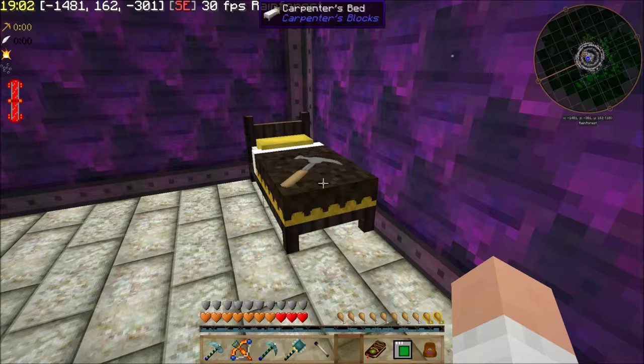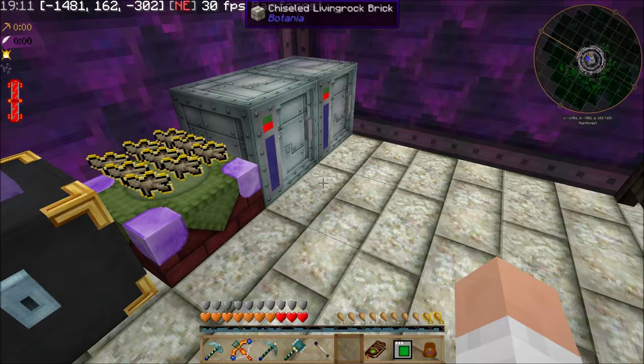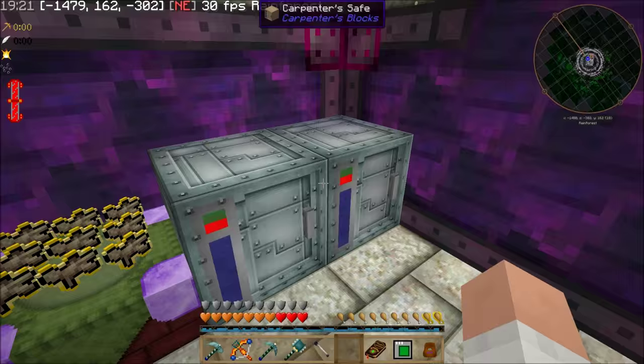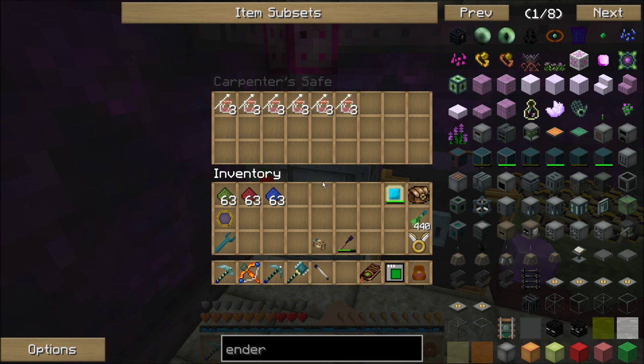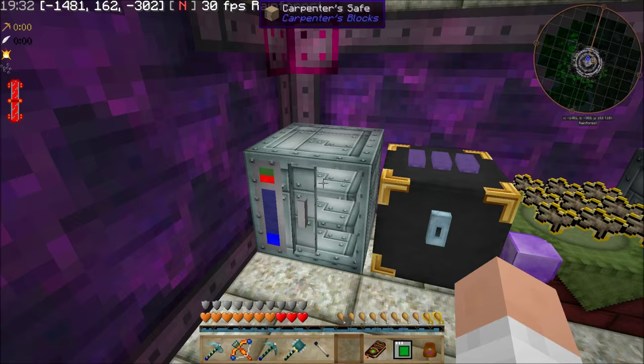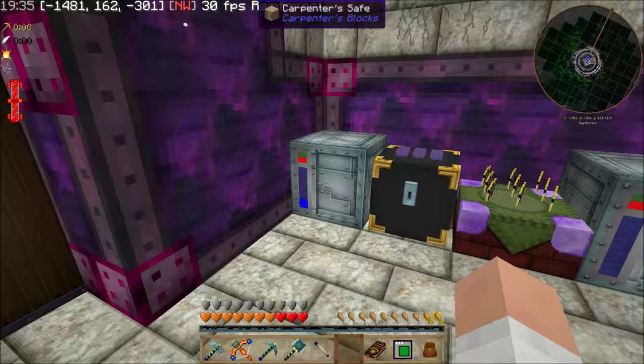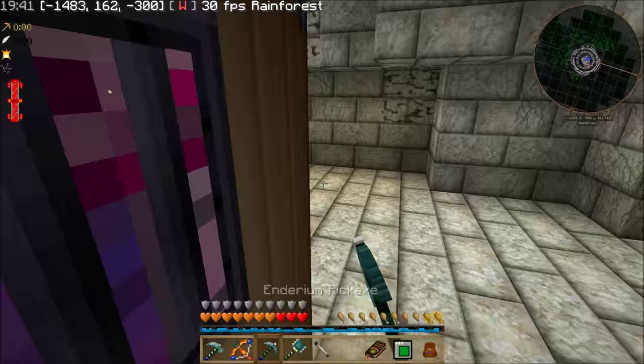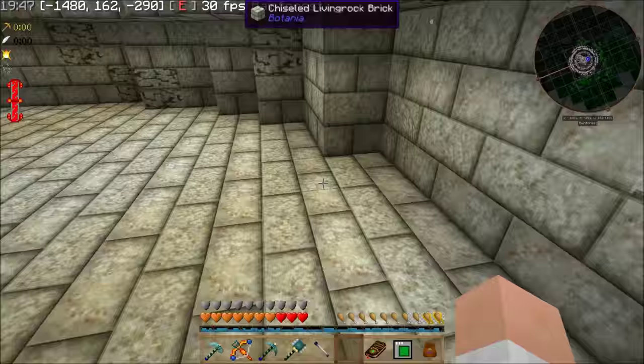In here I put my bed, my personal ender chest that I carry around all the time that's matched to my ender pouch, and I've put a couple of carpenter safes which are also locked. So this is like a double layer of security here. I've got my puppet shelf in here in the vault — where else would I want to have it? I put my collection of tag locks in here, figured that would be good in case anybody gets the idea that they want to steal them for nefarious purposes.